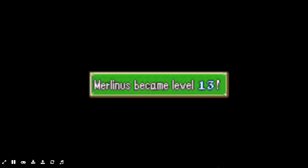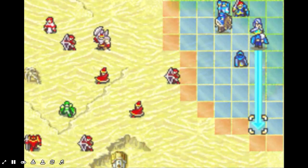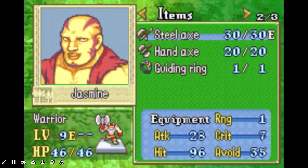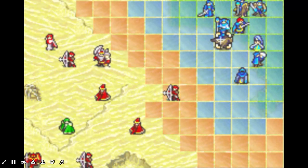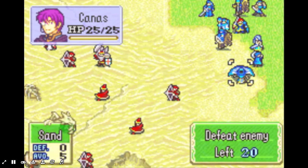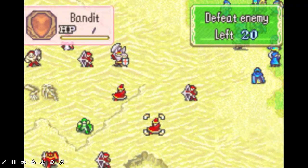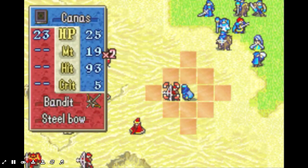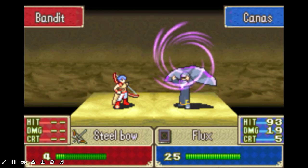Alright, let's get this started. The first thing I want to do is get the Guiding Ring off of Jasmine and then go after the hidden loot. I think I'm just going to have them walk to me. Also, there was no upload yesterday — I was really, really tired.